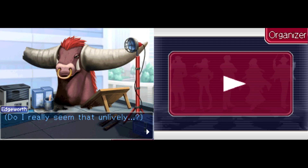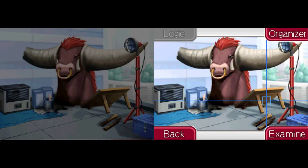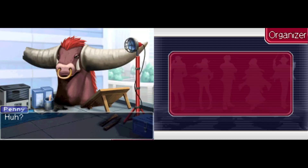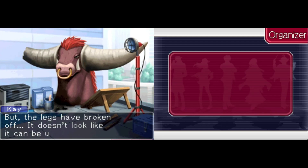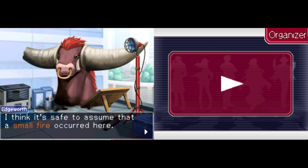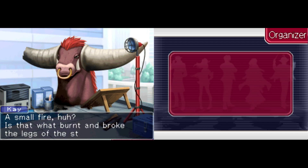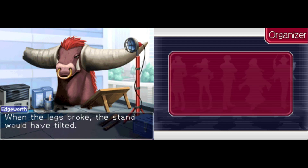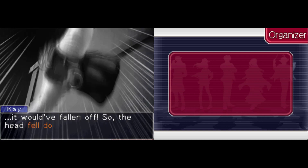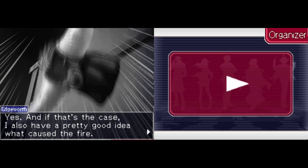Do I really seem that unlively? Some sort of wooden stand has fallen over. The area around it seems to be burnt black. Moozilla's head should have been on that stand, but the legs have broken off — it doesn't look like it can be used anymore. The broken legs seem to be badly burnt. I think it's safe to assume that a small fire occurred here. Is that what burnt and broke the legs of the stand? When the legs broke, the stand would have tilted, and if Moozilla's head were on top, it would have fallen off. So the head fell down because of the fire. Yes, and if that's the case, I also have a pretty good idea of what caused the fire.